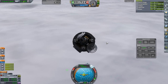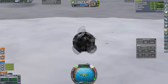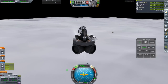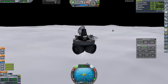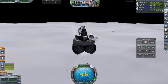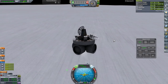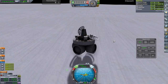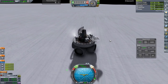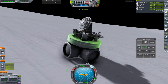SAS on, RCS on now. This is where the low thrust engines help. The RCS seems to be firing a lot but it's not using a whole lot of monopropellant. And that is a non-violent landing on the moon this time.